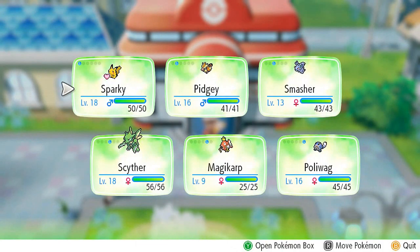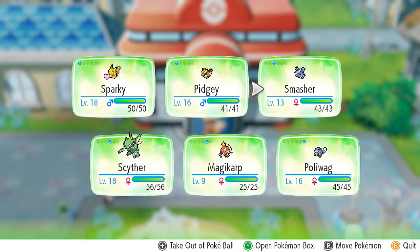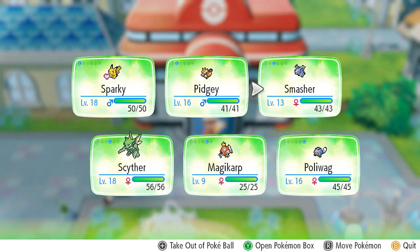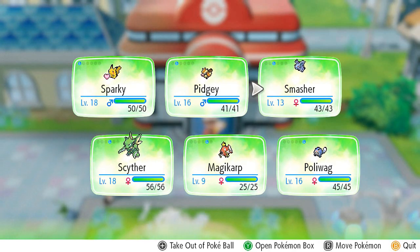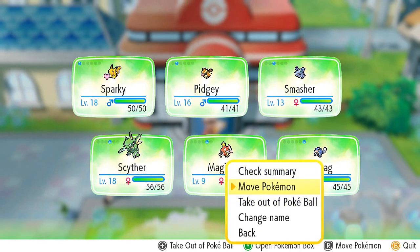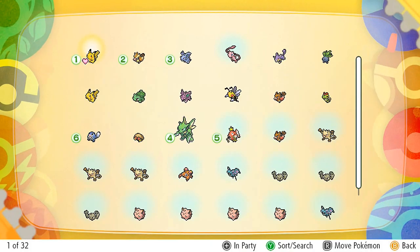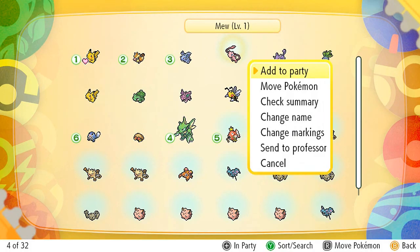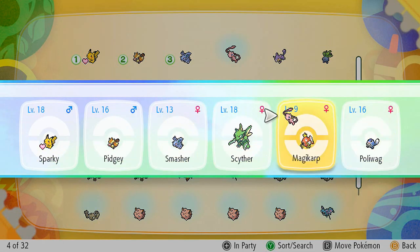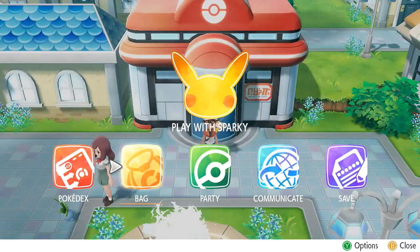Let's switch up our team. There are a few Pokemon we really don't need. I'm going to try and change my team as often as possible - I want to make it different from my Pokemon Yellow and Pokemon Leaf Green playthroughs. I'm actually going to take out Magikarp and put Mew into the party. This walkthrough is something I've wanted to do for quite some time.